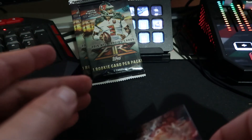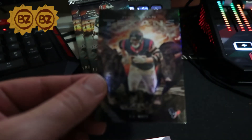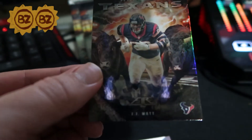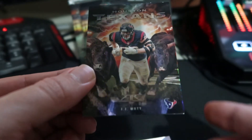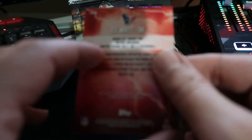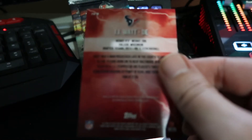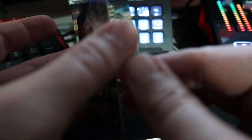That's a dupe — a nice card though. AJ — oh man! The crazy pick six. Are those his brothers back there? I think it's JJ, TJ, and Derek — a lot of Watts. That one I do not have — that's another hit!